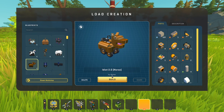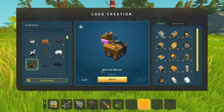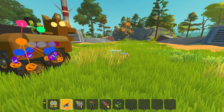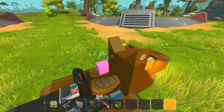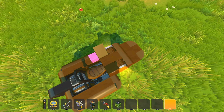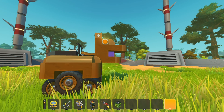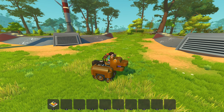Starting off, this one is by Kyle Locks - it's called 'Idiot 2.0 Horse.' I think a few of these might be made by the same person, but I never look at who they're made by and I don't even look at the description. So yeah, it's an idiot horse.